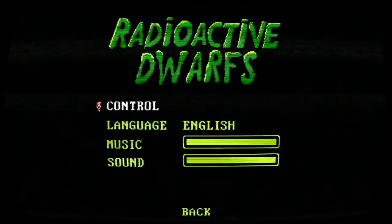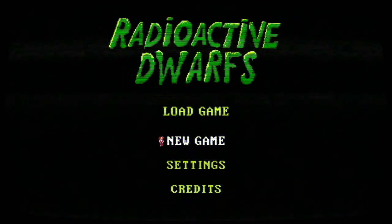We're going to go to Settings: Control, Language, Music, Sound Effects, Volumes, Load Game, New Game, and Credit Screen. Let's start a New Game.